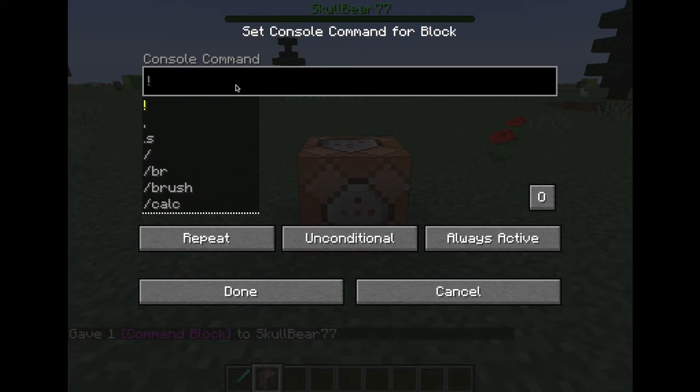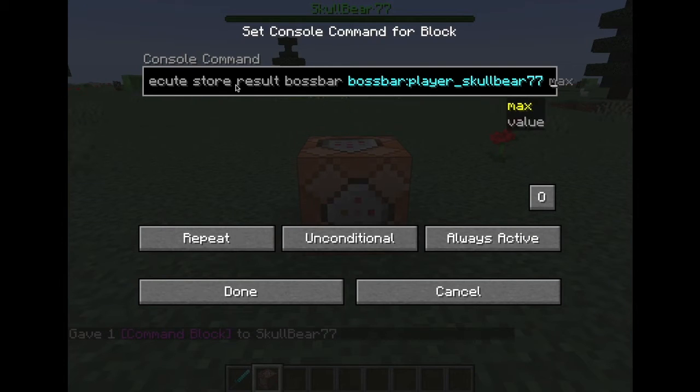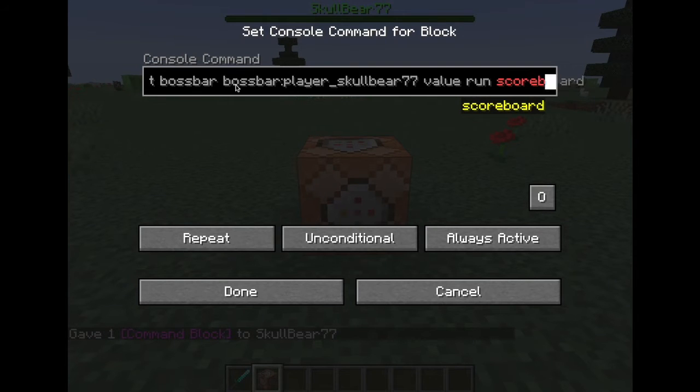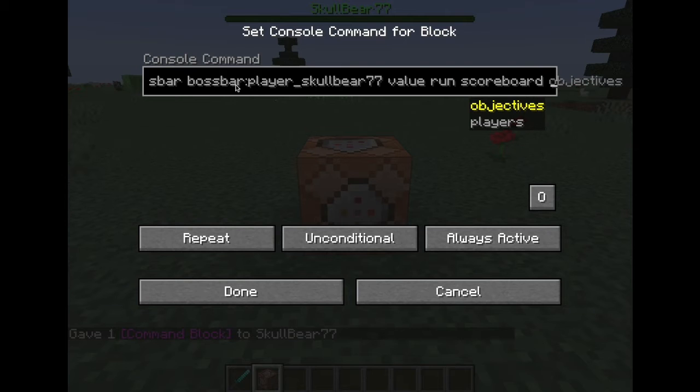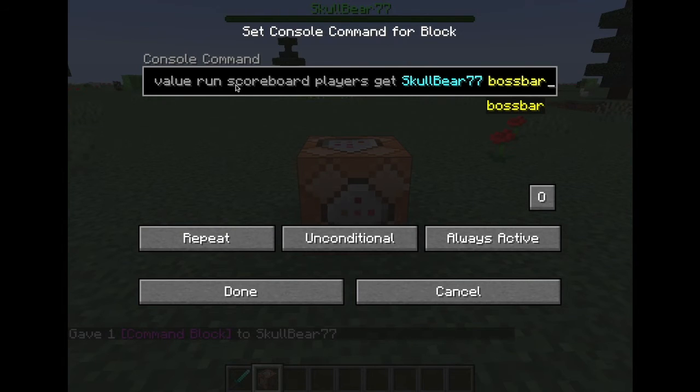Now in the command, you're going to type the command execute store result bossbar your boss bar ID value run scoreboard players get and then your username and then boss bar. Once that is written in, click done. It'll change the command block to a repetitive one.